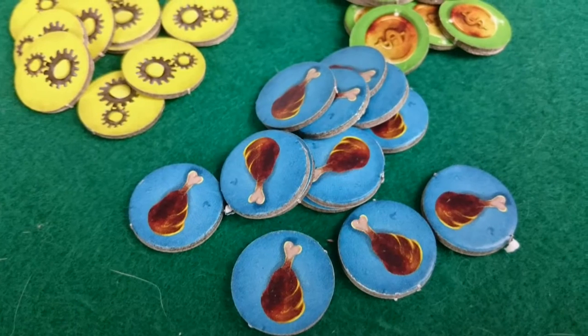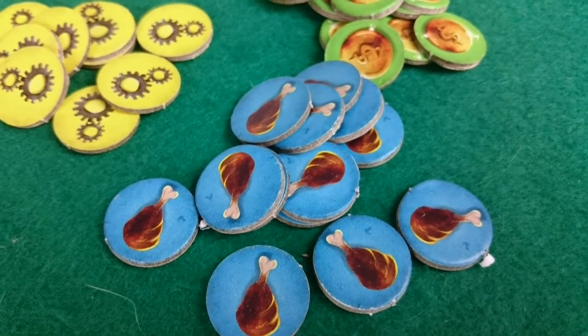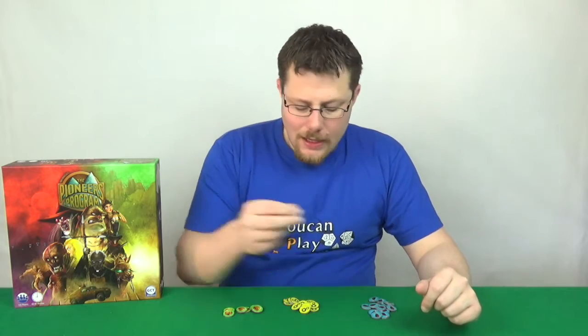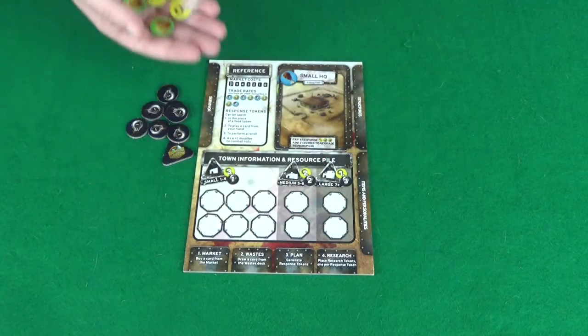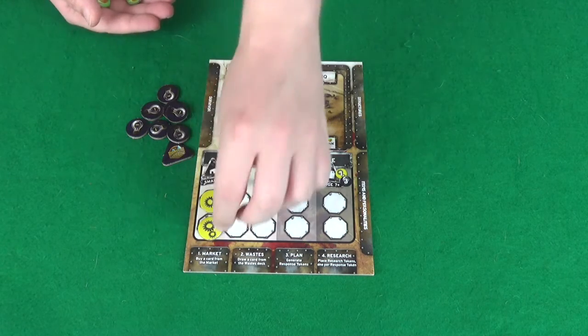The final token each player will need is a victory point tracker, which will sit on the zero space of the victory point track on the main board. Next, sit your free resources near the board — so you have your credits which have a coin on them, the yellow with cogs is your response, and the blue with the chicken leg is your food. Each player will need two credits and two response tokens and they will place these in their resource pile on their player board.